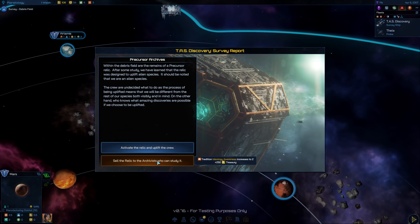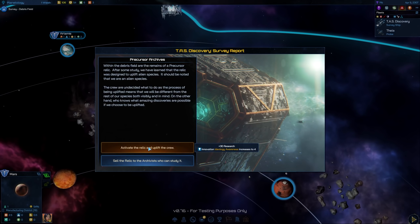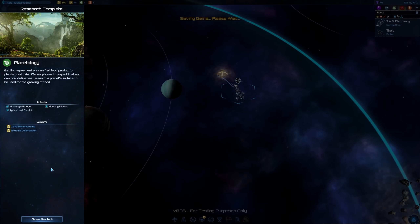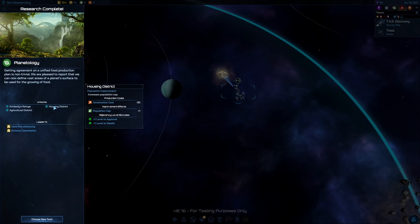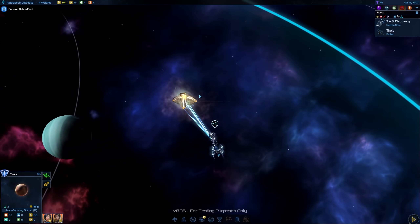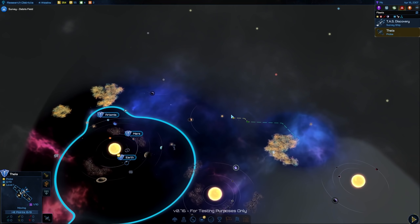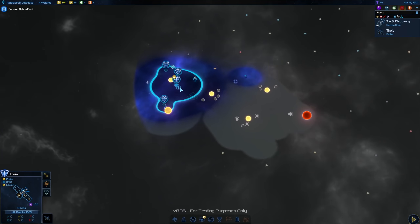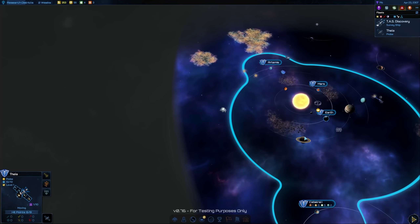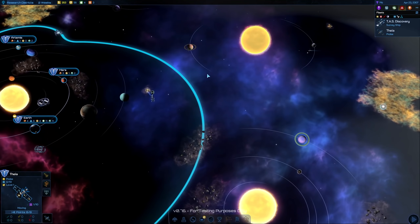Another survey report: within the debris fields are the remains of a precursor relic. We could boost our research with it, or sell the relic and get 250 in the treasury. Since we're not looking great money-wise, let's sell it. Planetology has also been finished, so we can now build housing districts and agricultural districts as new buildings. There's also the research district — let's go with that. My probe is far out; I'll manually send it to the next solar system. We're at the edge of the galaxy, so we're protected from behind — that's good to know.